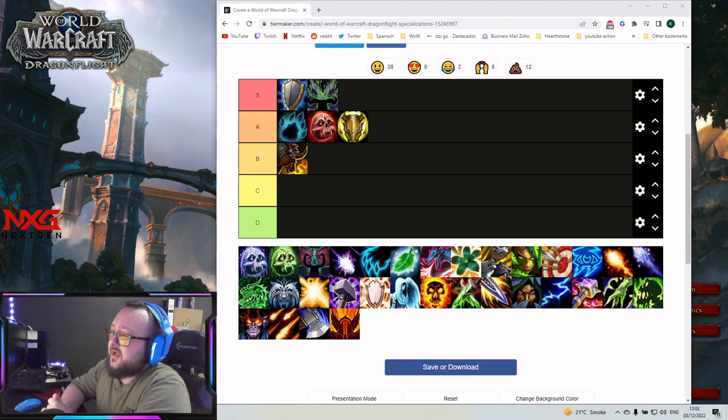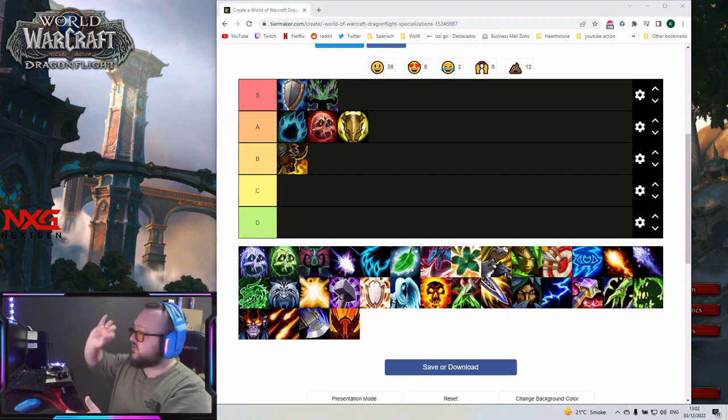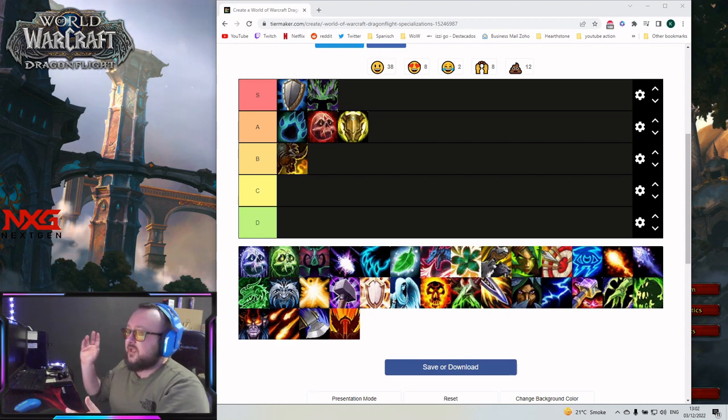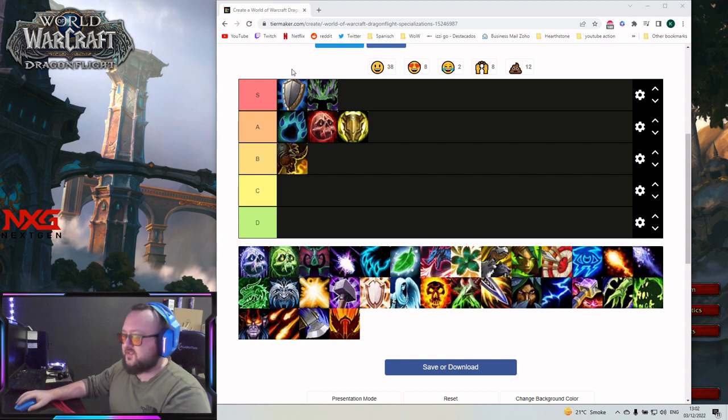Both specs are awesome for mythic plus and will define the meta. There is a small chance Blood DK rises if tankiness becomes the top priority above everything, but apart from that, Protection Warrior and Vengeance Demon Hunter are definitely S tier specs.